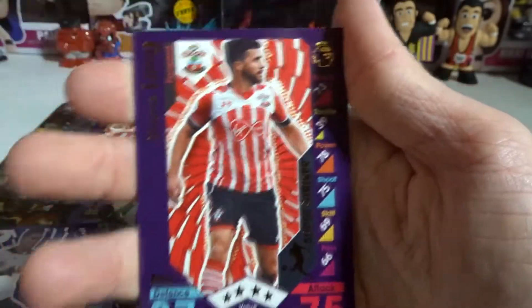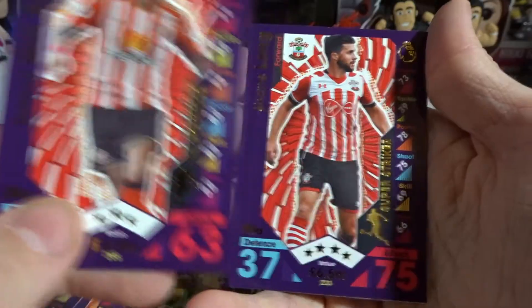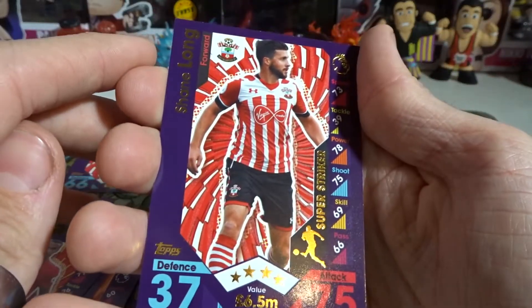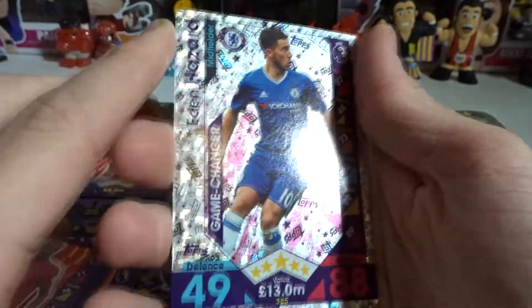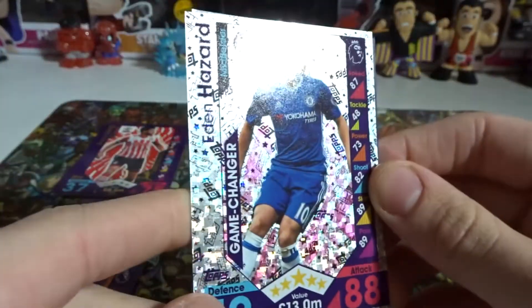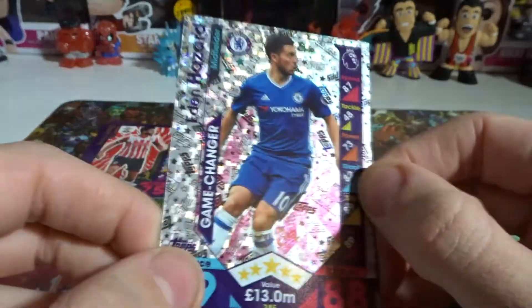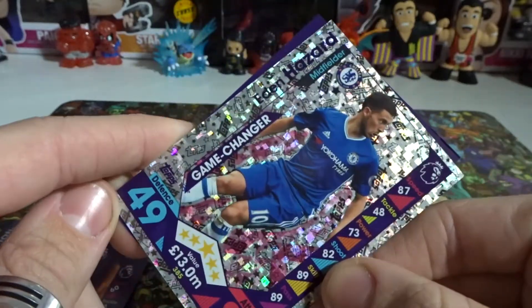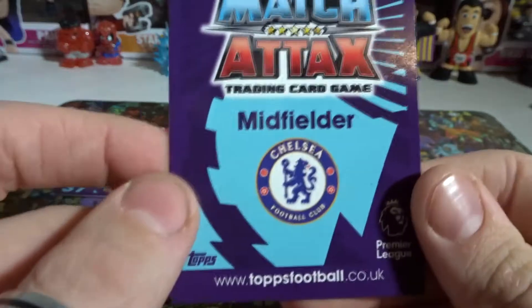These cards are so small — not used to holding them. Next up, a Super Striker! We've got an All-Rounder and a Super Striker, so I'll throw them in the rare pile. We have Super Striker Shane Long from Southampton. Then — oh game changer card! That looks insane — we have Eden Hazard from Chelsea! Oh my god, a game changer that looks awesome!